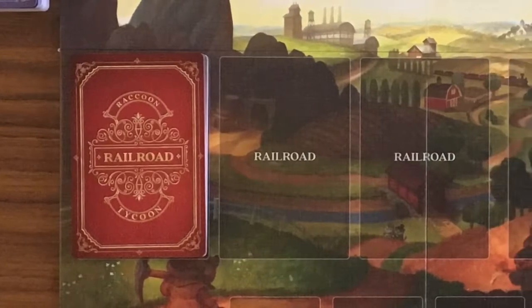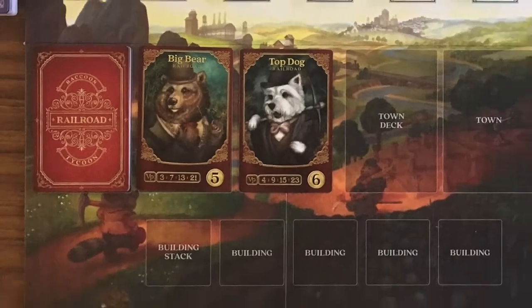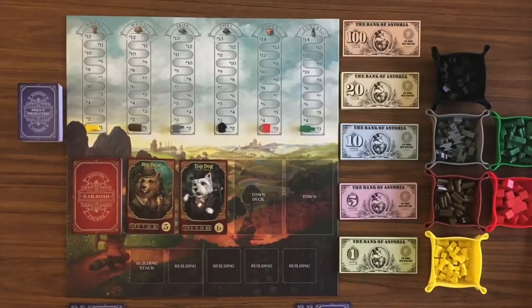Shuffle the railroad cards you're going to be playing with and place two of them face up in the indicated spaces on the board. Each player will also start with ten dollars as their starting money. The remaining money will be placed near the board to form a bank.